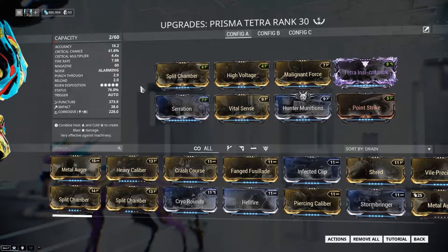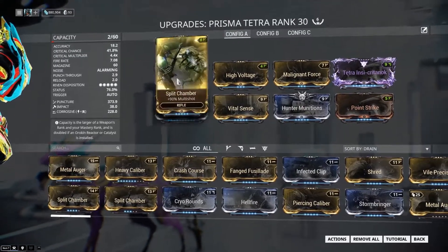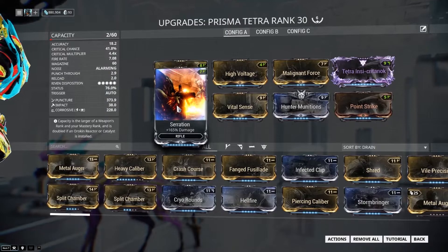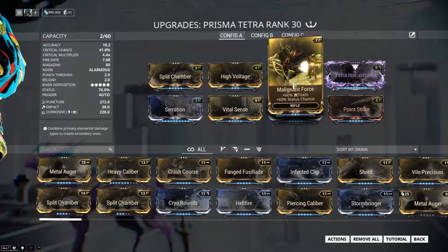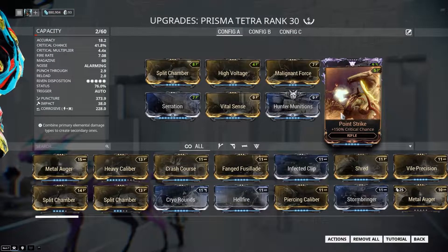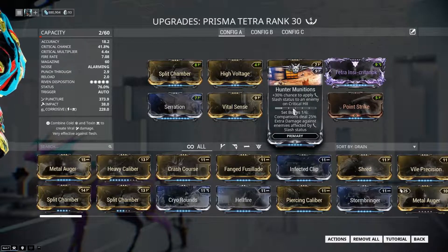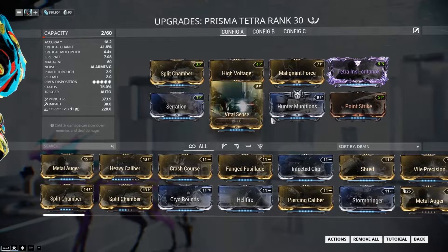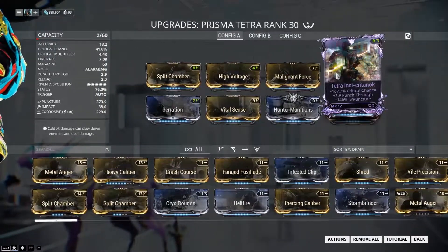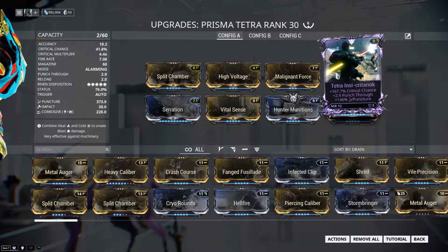We have a build with a lot of critical chance and a lot of status chance. Not a lot of damage, but the puncture damage is pretty good, so I thought let's make this a Grineer-killing weapon. We've got puncture damage and corrosive, and the mods include Hunter Munitions — that's where we get slash damage on a critical hit. There's also the riven mod for extra critical chance, punch through, and even more puncture damage.